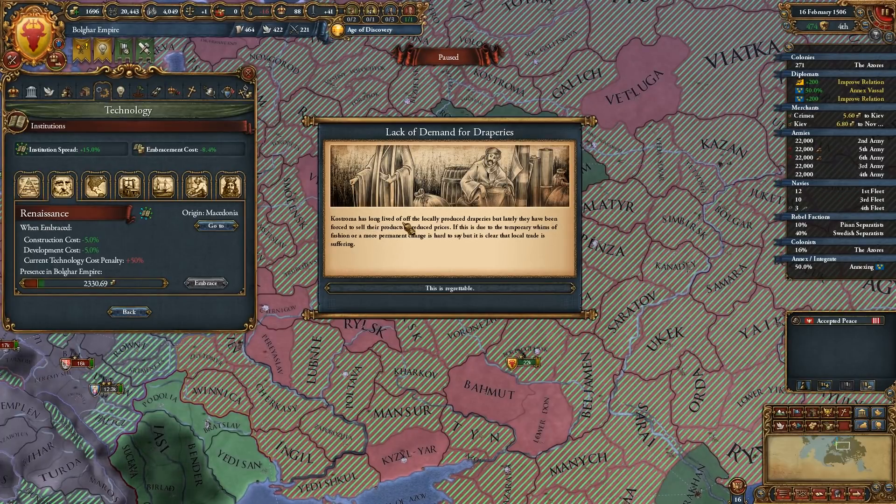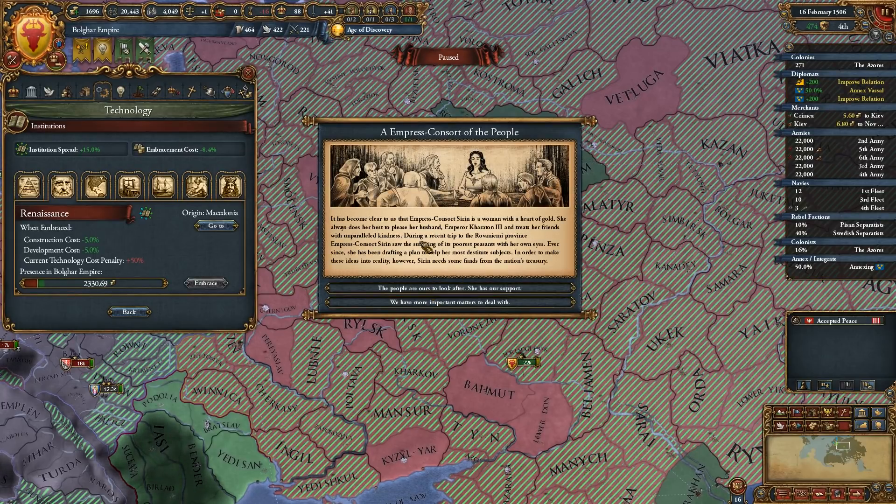Gdansk has long lived off locally produced draperies, but lately they've been forced to sell products at reduced prices due to temporary whims of fashion. It's clear that local trade is suffering — we lose some trade goods.